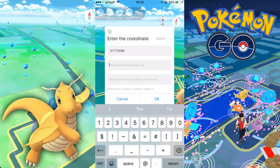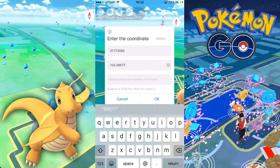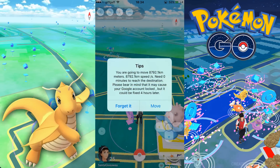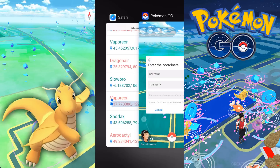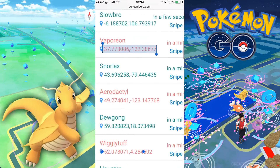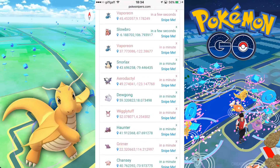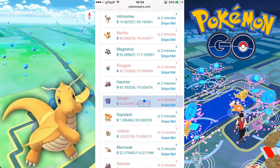Right now I'm teleporting to a ton of different Pokémon just to show you that they actually do spawn on this website. One location showed the Pokémon was 8,000 kilometers away — way too far, so I didn't want to teleport there. I tried to find a Pokémon that's closer but still reasonably rare, and I went for this Gengar right here and copied the coordinates — longitude and latitude.